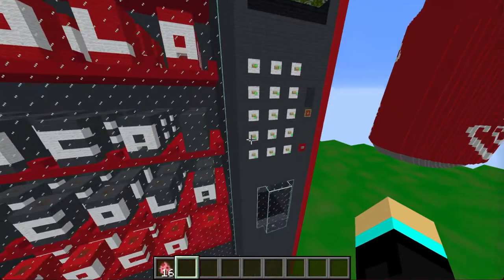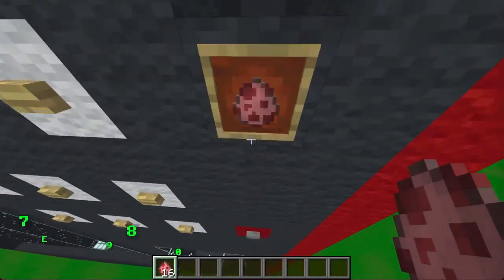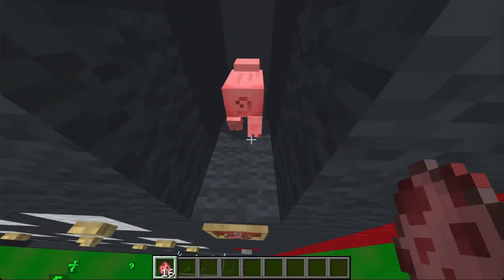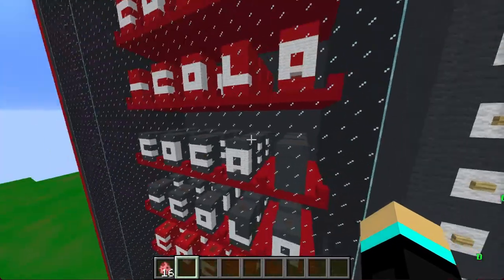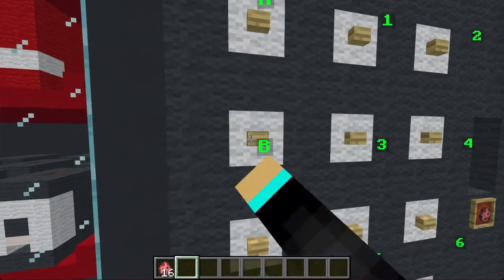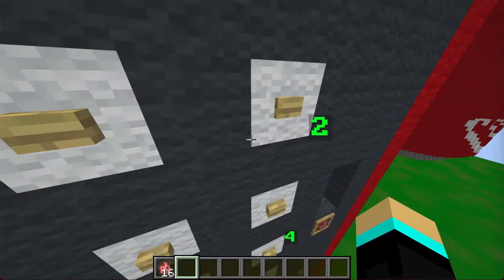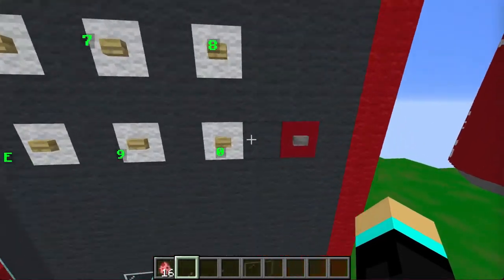Let's give it a try. The currency for this machine will be in the form of pigs, and there's actually an interesting reason behind this, which I'll get to in a minute. I'm going to go for a red can right there, which is on the second row and 2 from the left. So I will put in B2 in the machine. Finally, we can hit this button to begin the vending process.